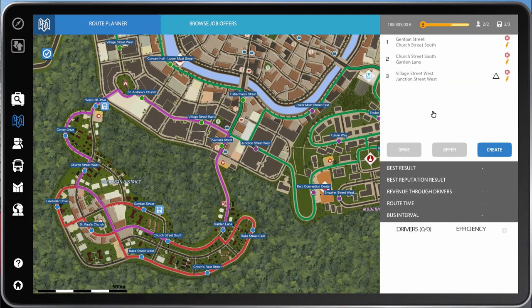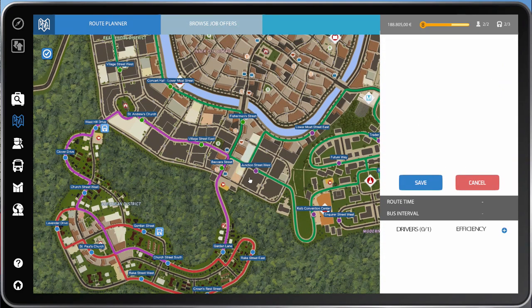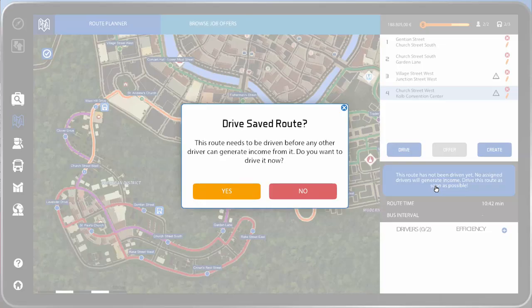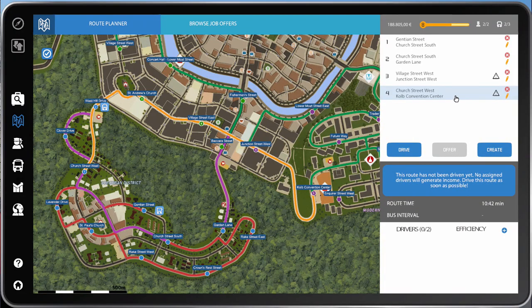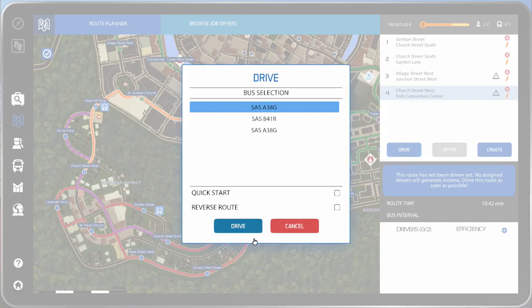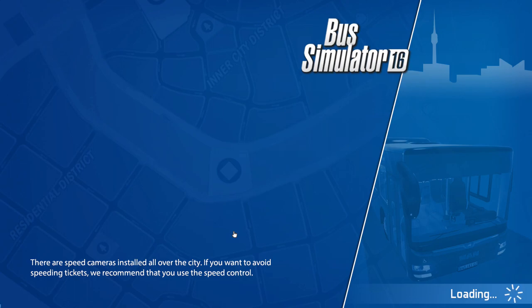Let's create a new route. We'll go from Church Street as stop one, West Hill Drive as stop two, then St Andrews Church, Village Street, Junction Street, and the Convention Center. Let's save that and drive it. We've only got three buses so Hendrick is on one, Cine is on the other — that's fine. We'll take the SAS A38 out.